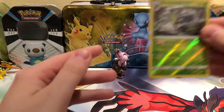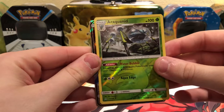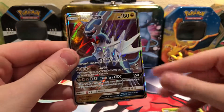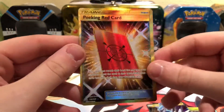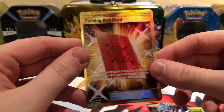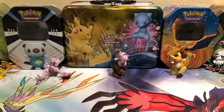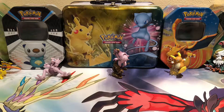First and last pack had the best pulls. There's one Reverse Rare in a Rockwinded, then a Dialga GX, and then the best card is a Peaking Red Secret Rare! So there you go, hope you guys enjoyed this video. Stay tuned for more awesome content. See you guys later. Goodbye.